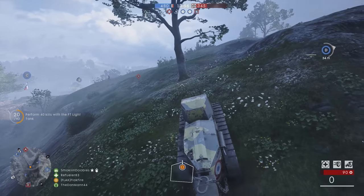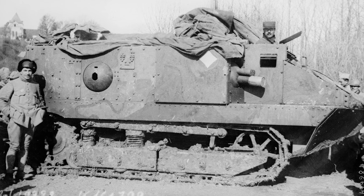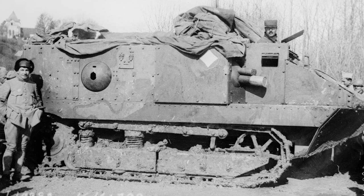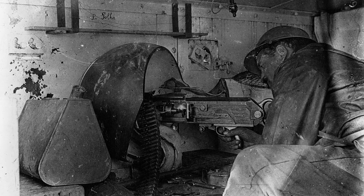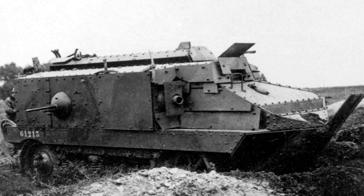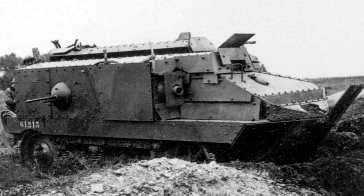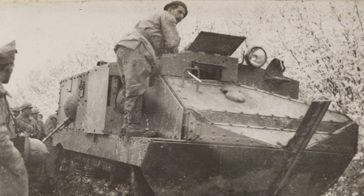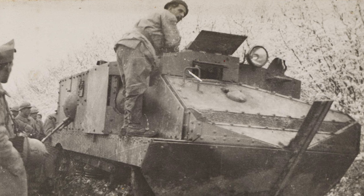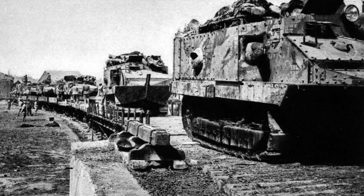If DICE want to stick to tanks commonly deployed in World War I, the Schneider CA is a prime candidate. The tank featured a 75mm gun located on the right side of the tank, and machine guns on either side. The placement of the main armament is unique to other tanks in Battlefield 1, and it would make the tank a unique challenge. The Schneider CA's top speed was only 8 kilometers per hour, or 5 miles per hour. Interestingly, the tank made up part of the first Italian tank regiment until it was replaced by the Fiat 2000.